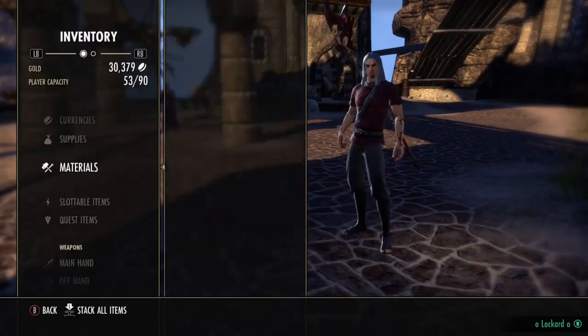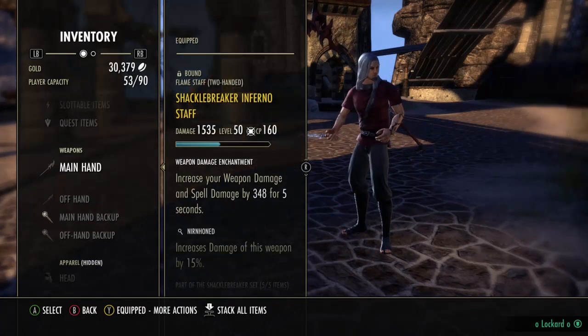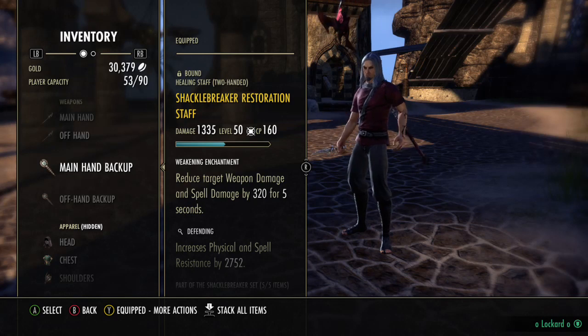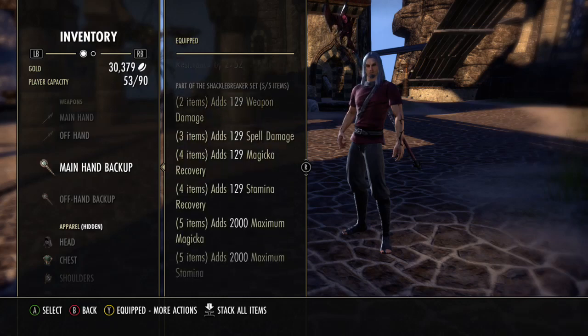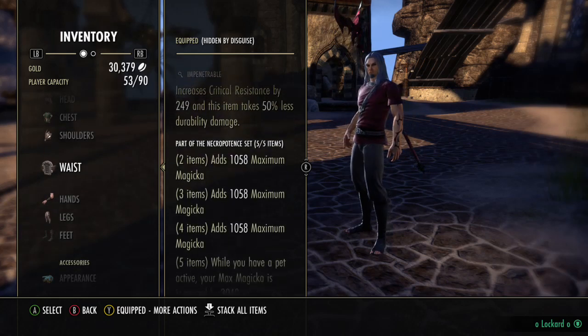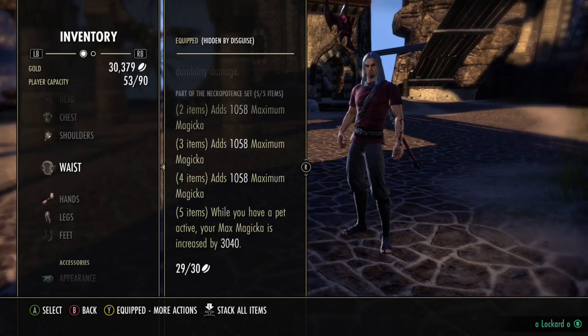Now let's hop right into the gear setup. The first set we're running is Shackle Breaker — on our front and our back bar. We have a Nirn Hone trait with a Weapon Damage Enchant on our front bar, and back bar we have a reduced Weapon Damage Enchant which isn't gold, and it's also Defending. The next set we're running is Necropotence. This is such a good set for a Magwarden since you're in Betty Netch — we'll go over that in a second — which counts as a pet. They did nerf this a little bit, but it's still probably one of the best sets you can run on your Magwarden.